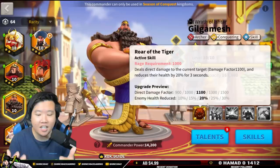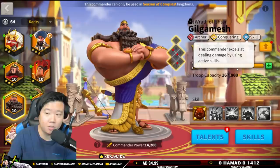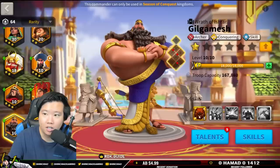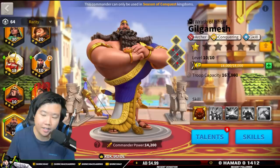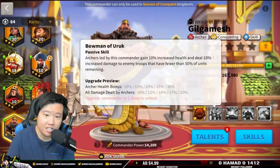Another thing we need to consider is the talent tree, which plays a major role — sometimes it does trump over the skills. You might want to look into the talent tree and say, what if this is not a skills talent tree? What if, hypothetically, this was a mobility talent tree? You don't want to use Gilgamesh as a primary commander then. So Gilgamesh as a primary commander will be able to reduce the enemy's health first, which is great.